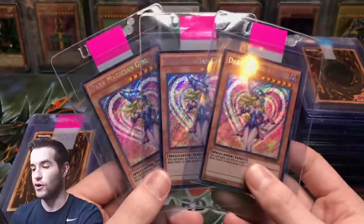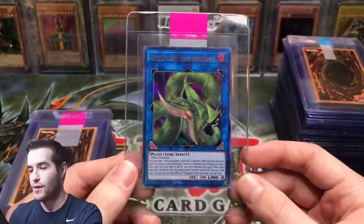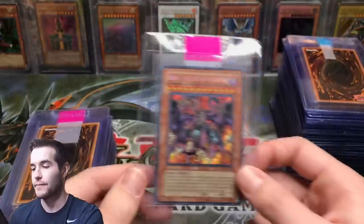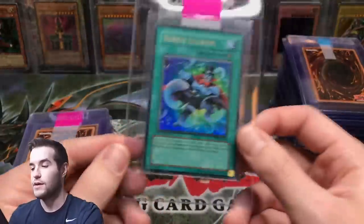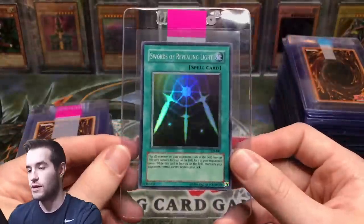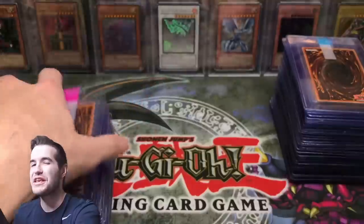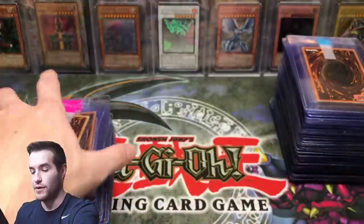Then we've got three Dark Magician Girls — probably good to grade those; even if they're overpopulated, people still want them. Predaplant Verte Anaconda — that's an interesting choice since it is meta-playable, and so is Infinite Impermanence. Bellcat — the Ultimate Nightmare, that is a really cool card. Bubble Illusion, Spellbinding Circle, Swords of Revealing Light, Crystal Beast Sapphire Pegasus — that would be a sweet ultimate.